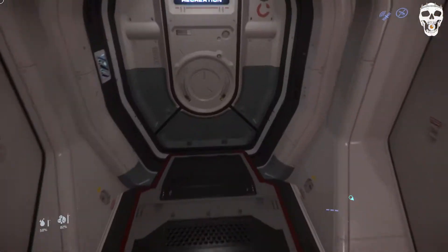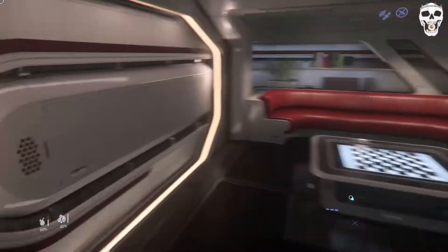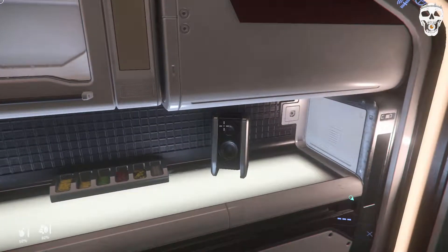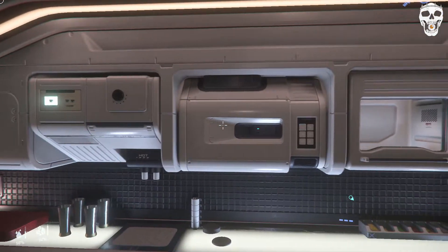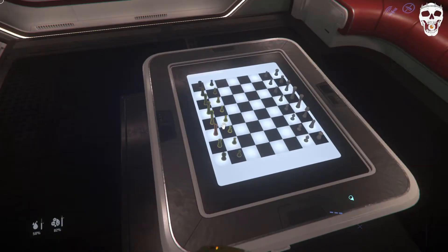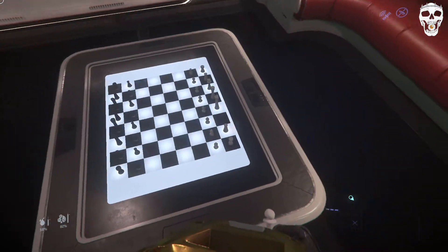We have a recreation area — sort of a kitchen. You have a microwave oven, a minibar, snacks. This is cool — you actually have a chessboard.